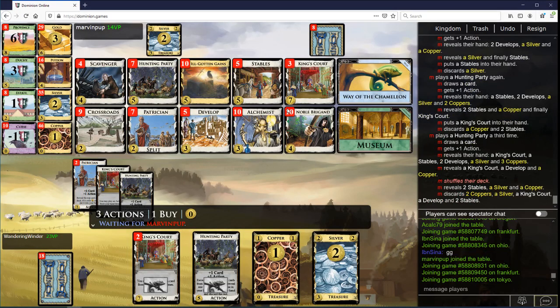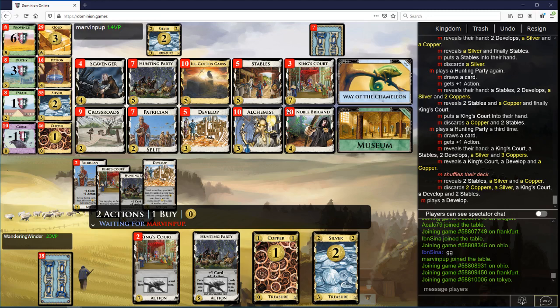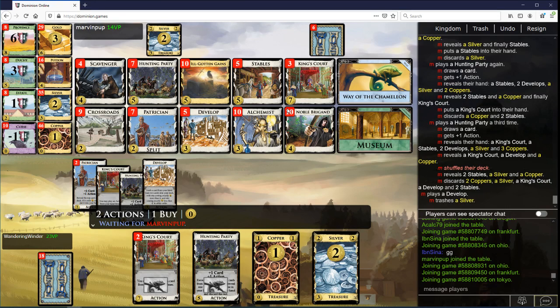So I might lose this turn. King's Court, King's Court — I don't think it quite works though, maybe it does. I think you need something that draws better than Stables or Hunting Party — I think Lab would do it, but this doesn't. I'm not sure though.